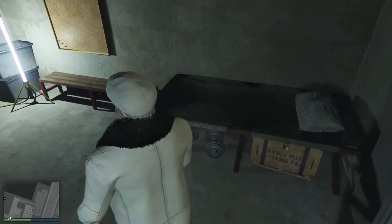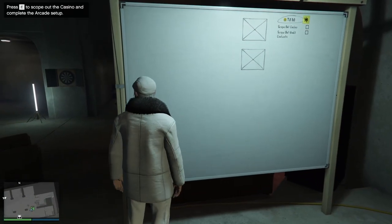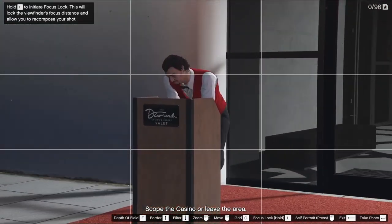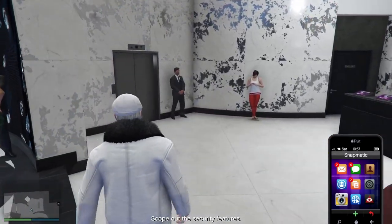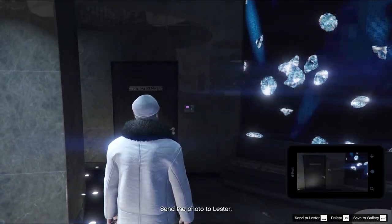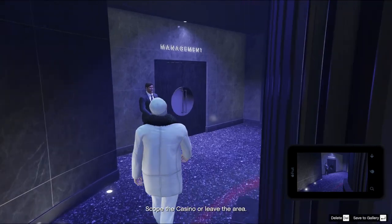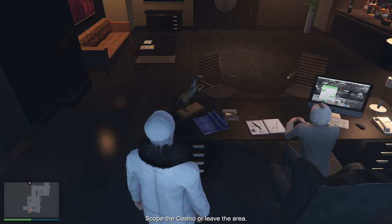The first thing we're going to go over is the scope out mission and all of the points of interest. When you go to the setup board for the first time, you'll have to do a scope out mission. When you get to the casino, the first thing you need to do is take a photo of the front door. You should also take a photo of the valet while you're here, then head inside the casino and Lester will ask you to take some photos of some security features. First, take a photo of the guard by the elevator and take a photo of the door with a keycard lock, which is next to the cashier. Take a photo of the camera on the ceiling — there are loads of them, so just look up and take a photo of any one. And there's one more thing you want to take a photo of inside of the casino: go to the management's office and take a photo of the blueprint on Agatha's desk.